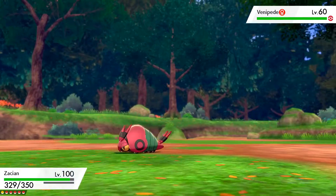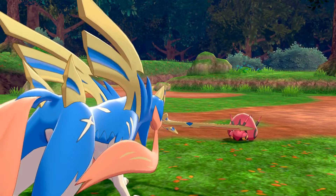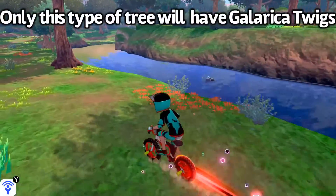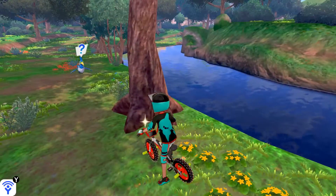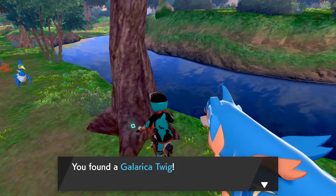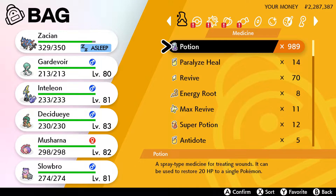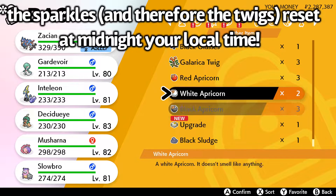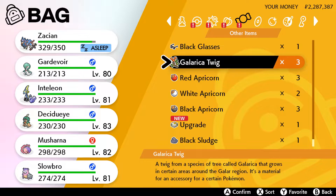The one thing I don't like about the forest is that there are so many Venipedes just running around that I keep running into. But as you can see here, there are these big trees, and one of them will have a sparkle like this. I'll click A, and as you can see, I found a Galarcia twig. It's completely random which trees will have them, but there will be a good amount throughout the Isle.